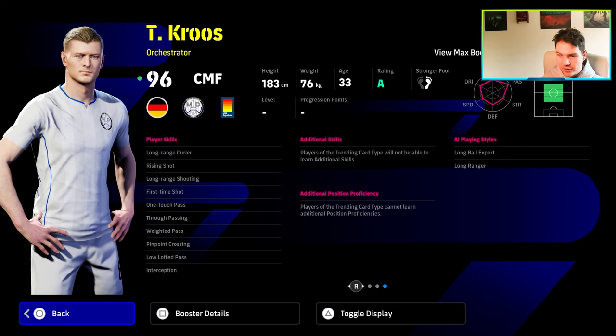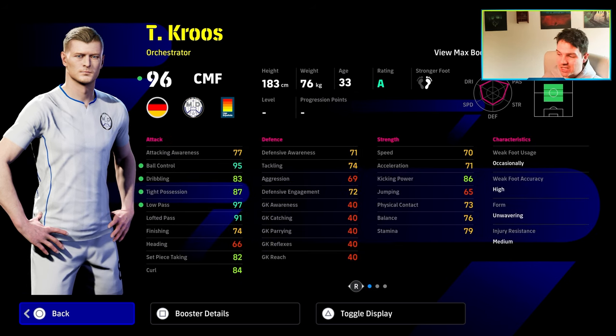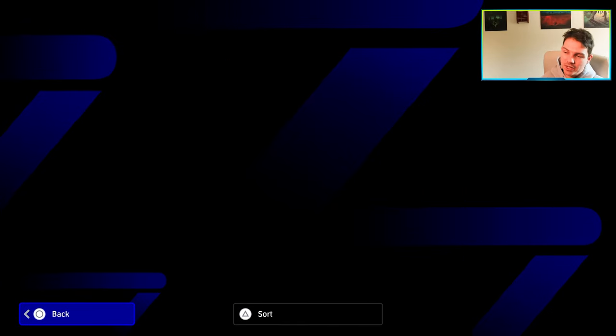He does have some nice player skills: long range shooting, first time pass, first time shot, one touch pass, weighted pass, low lofted true pass — pretty much everything that you could want. But again, he's just a bit slow. That physical contact and balance for that part of the pitch, he is going to be a little bit wasted. As an attacking midfielder it'll be different, but he doesn't really have the shooting ability then either, so it's kind of a tricky one.